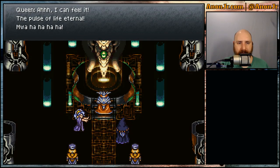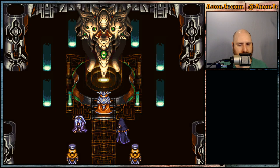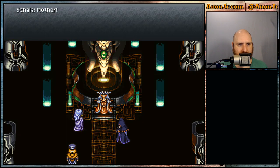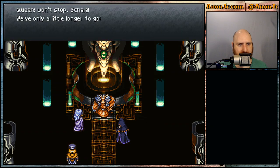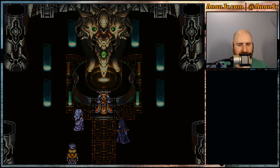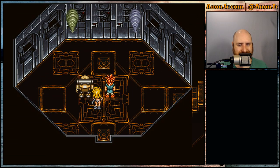What's happening? I can feel it — the pulse of life eternal. Muahaha. Maniacal laugh. What is this dark energy? Come on, Prophet, show yourself. I think I know who you are. The Mammon Machine — Your Majesty, it's too dangerous to continue. Mother, don't stop, Schala. We have only a little longer to go. Immortality will be ours. Zeal will have the eternal glory it deserves. Mwahaha, so long have I waited. Maniacal laugh. Sorry, not sorry.